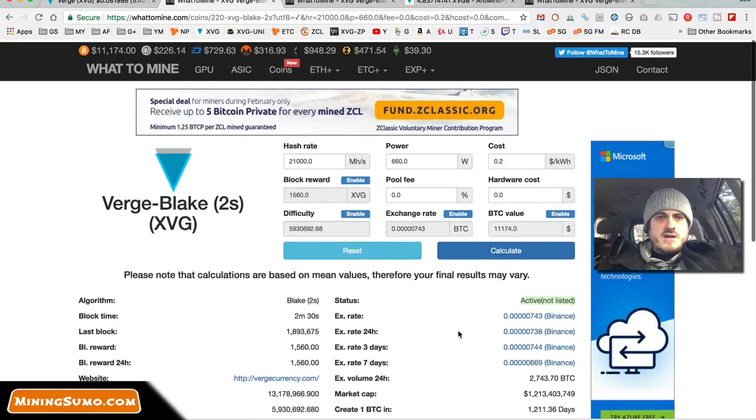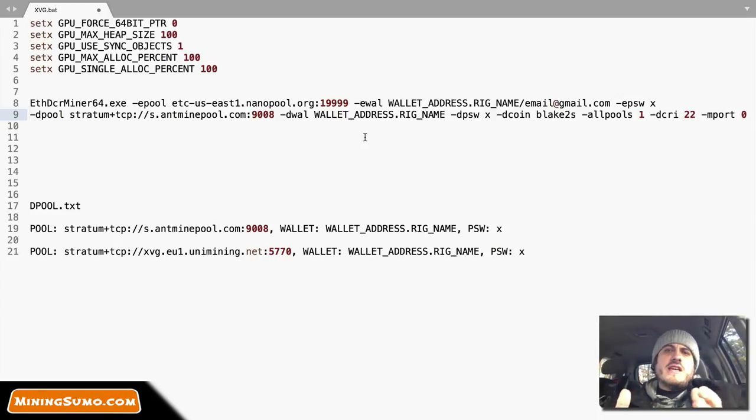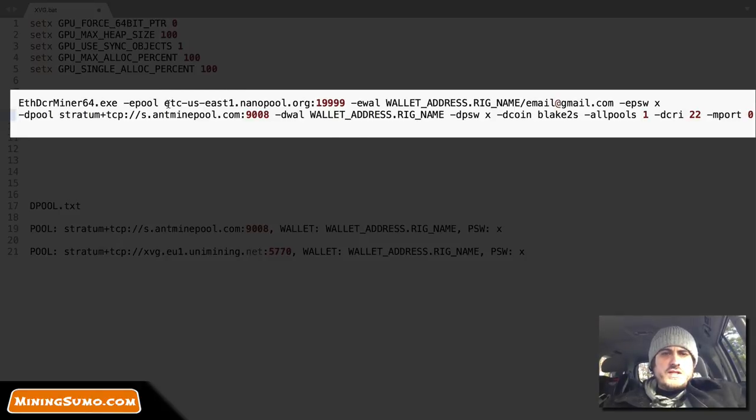Now let's look at the BAT file — how to mine. You've got to use Claymore 11 or newer; Claymore 10.x doesn't mine Verge. What you do is put your Ethereum mining pool address, then a semicolon and port number. I use Nanopool, and this setting is for Ethereum Classic — just go to Nanopool and get the right server address and port for you. Then you put your Ethereum address, rig name, and email. That's for Ethereum. Then for Vergecoin you do -dpool, which specifies the second coin.